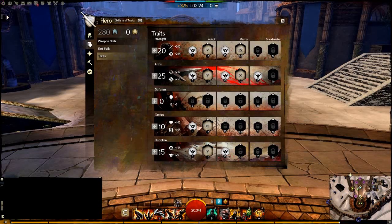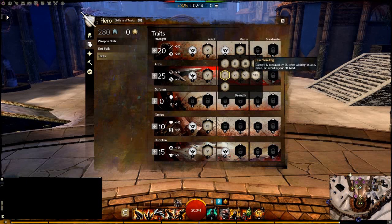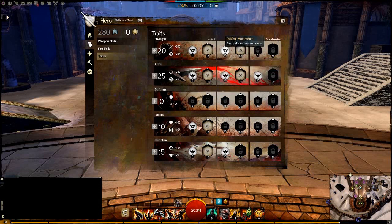For traits, it's a typical DPS Warrior build: 20/25/0/10/15. In the Strength line, you take Berserker's Power and Slashing Power. You also have the option to take Dual Wielding in instances where you're running Axe-Mace Longbow for harder Fractals where you need to range and then burst into melee. There's also the trait Building Momentum, which gives you an extra dodge every time you Eviscerate, so if you need Endurance you can pop your Eviscerate.